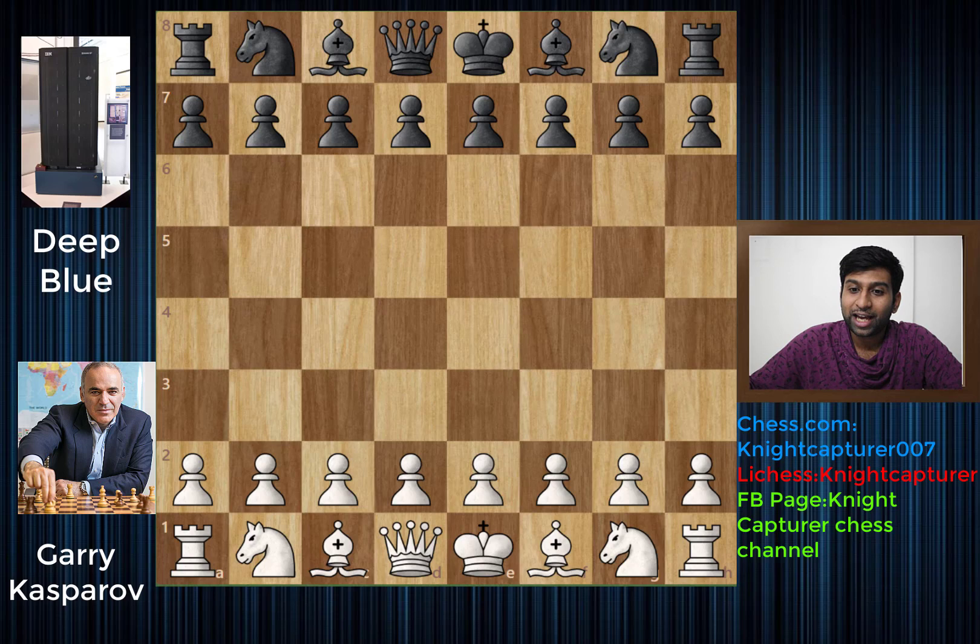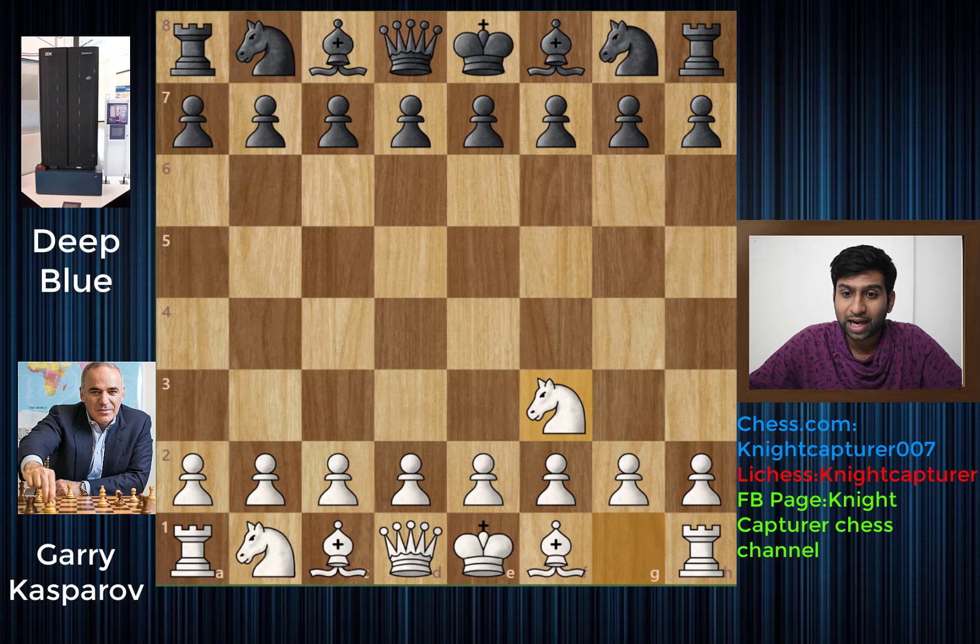It's a pretty long game and a pretty technical game with not many blunders. Let's get into it. Knight to f3 was the first move made by Garry Kasparov, who has the white pieces, and Deep Blue has the black pieces.